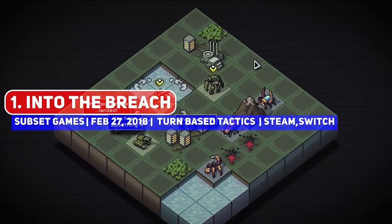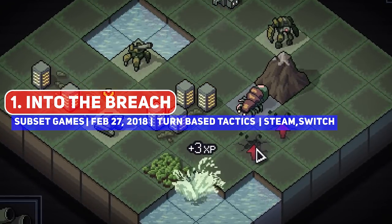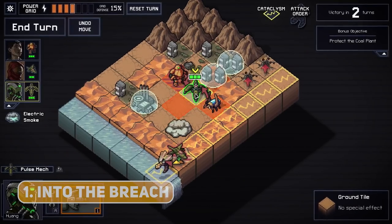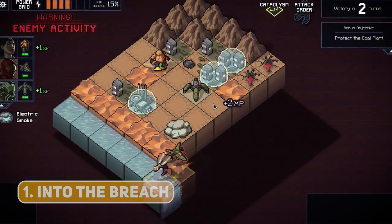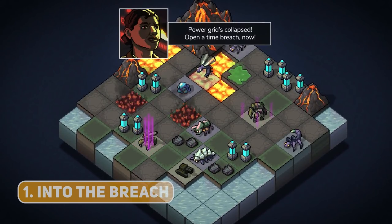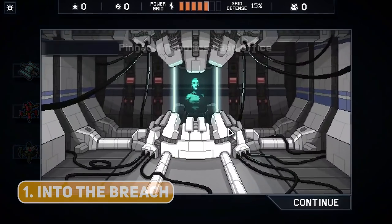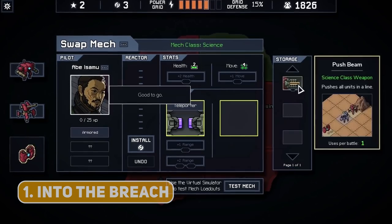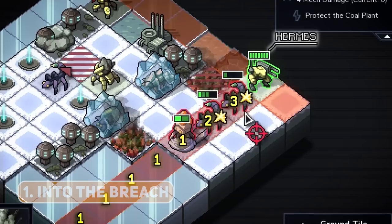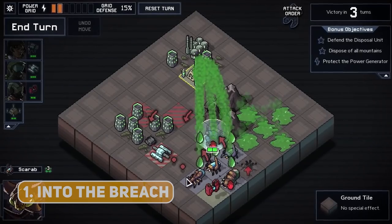Into the Breach was a revelation in 2018, since rather than obscuring enemy attacks and leaving things up to random chance, damage ranges, or percentage hit chances, this game laid everything out in front of you. Play as time-travelling mechs sent to stop the alien threat of the Vek — essentially kaiju monsters — as you defend humanity from them. Since enemy intent is showcased, you can pull, push and manipulate them into missing attacks, hitting each other and so forth, making you feel like the smartest person in the room when it works. Awesome variety of mechs to mix and match, with an upgrade system that keeps things very interesting — so for just being fantastic, it takes the number one spot.